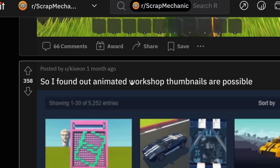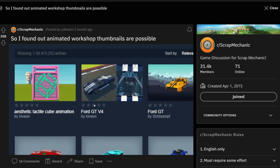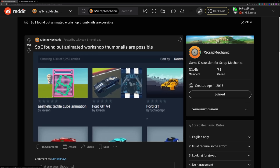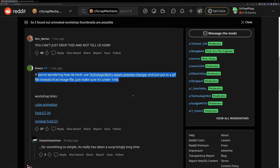So I found out how animated workshop thumbnails are possible. Well, remember the Kivian guy I was talking about? He managed to upload GIFs as thumbnails for the workshop, which is really amazing — because some things you can show a lot better in a video, like his piston engine for example. And if you're interested, he left some instructions on there.